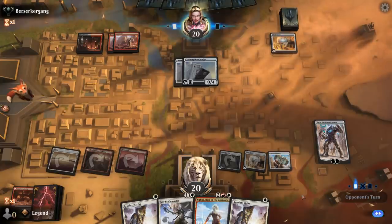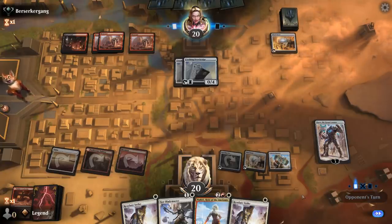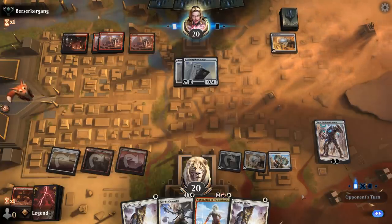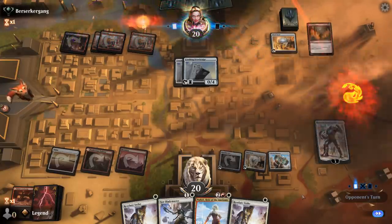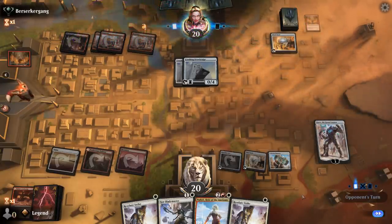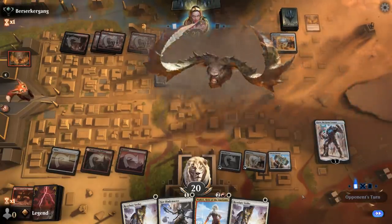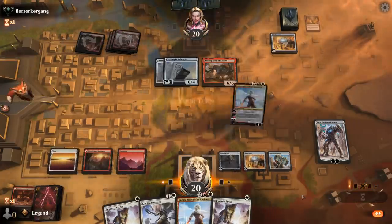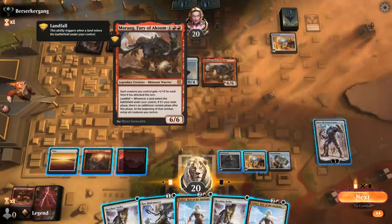They can still block with the Drawbridge so that buys them more time. I hope my opponent realizes that Mind Stone is shut down — alright, they do. Just plays a Morag, so it definitely looks like a Deathbellow War Cry deck, adopting Morag as one of the Minotaurs as well. They wouldn't have been able to cast Deathbellow War Cry — that was their plan.